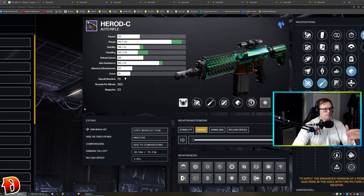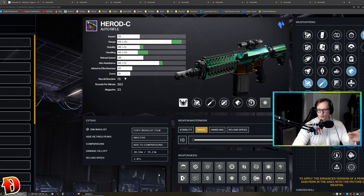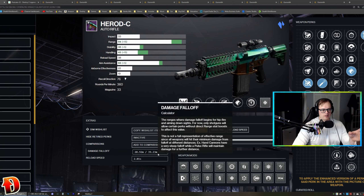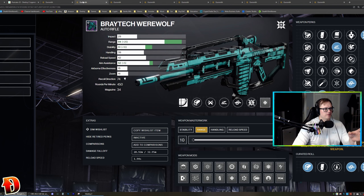I built the gun out in Gunsmith at d2gunsmith.com. This is the exact same roll I just showed you. Look at the damage falloff — 20.92 meters for the hipfire, 39.23 meters for the ADS falloff.